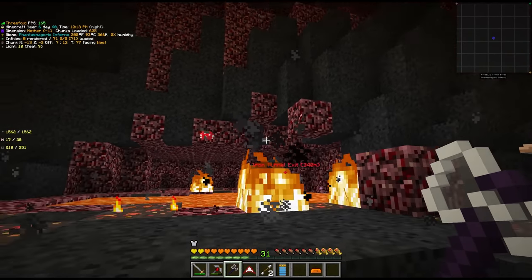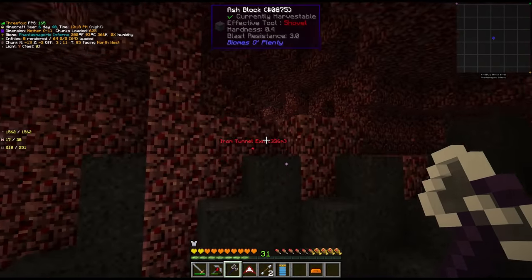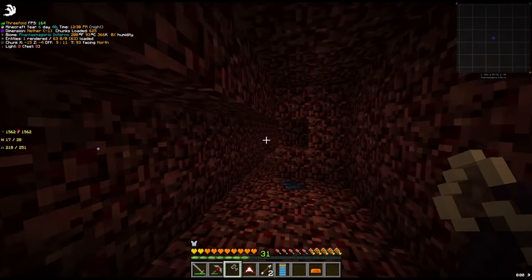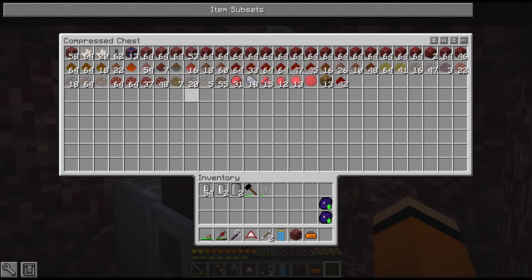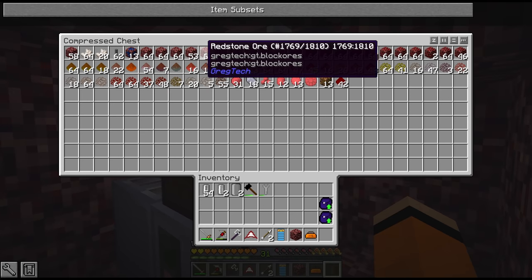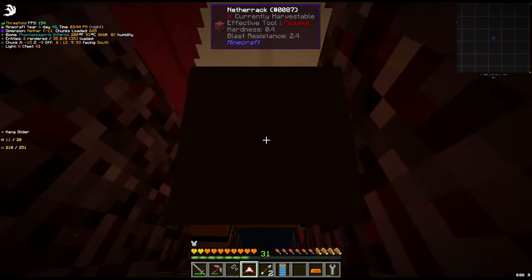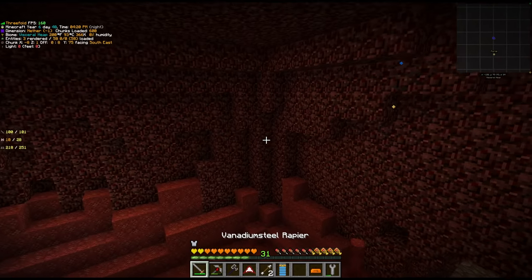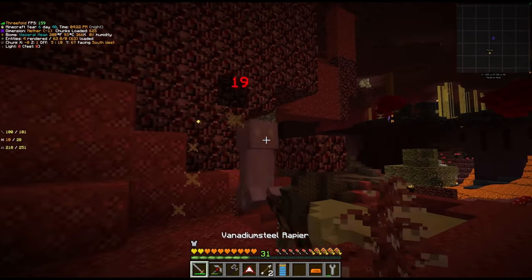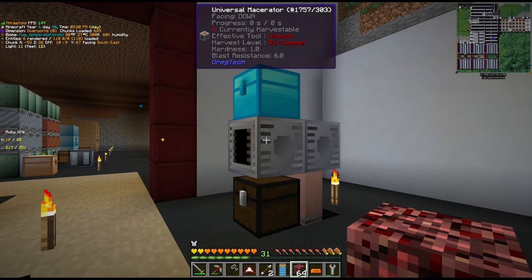Let's check how our miner is doing — the one we placed at the start of the episode. The compressed chest makes it look like almost nothing but this is actually a lot of ruby and redstone ore, which I'm super excited about. Look how fast we're going through this tunnel. Alright let's start to get all this processed — hello nitro creeper. Wow he exploded fast.